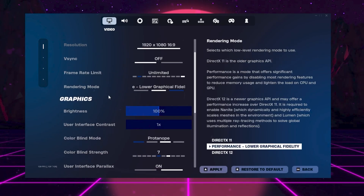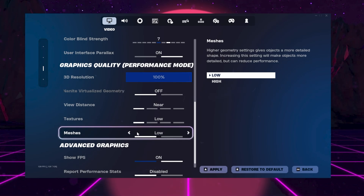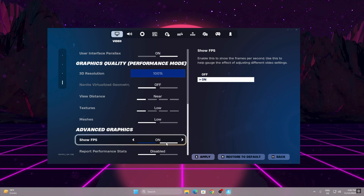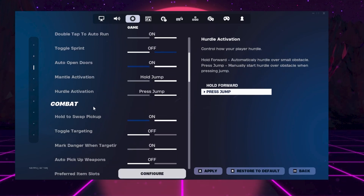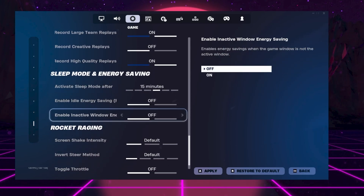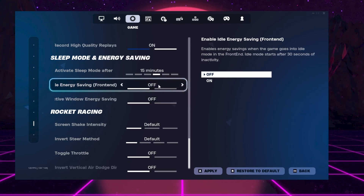Scroll all the way down. I suggest setting all the graphics settings to Low on a low-end PC, but I personally play with medium settings. In the advanced settings, you can turn on the FPS counter — that's personal preference. Next, go to the settings icon and scroll all the way down where you will find the Energy Saving option.